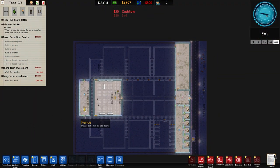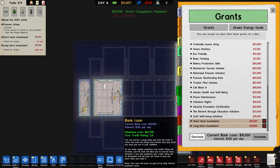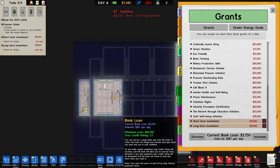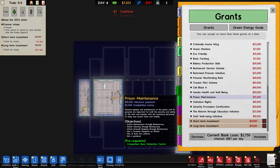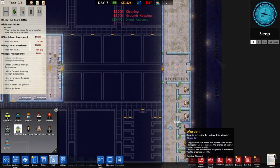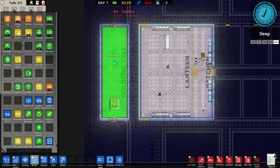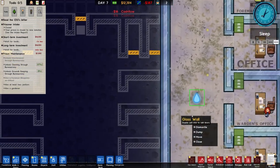And will that give us the money? I think it will. There we go - ten grand. Going to decrease the bank loan, pay a bit of that off. We still have a bank loan which means we're still getting credit rating improvements. Let's go to grants then. We've got cell block A, visitation rights, prison maintenance - let's pick up prison maintenance, unlock cleaning and groundskeeping through bureaucracy. Requires a foreman, there's said foreman. While we're on, I'm going to remove that holding cell room, and also remove the shower head which a lot of staff really like - that can be dismantled as well.